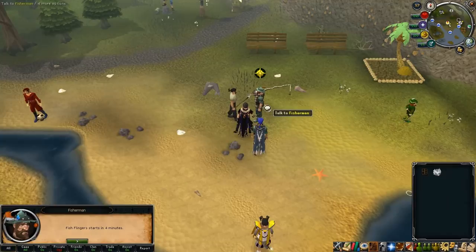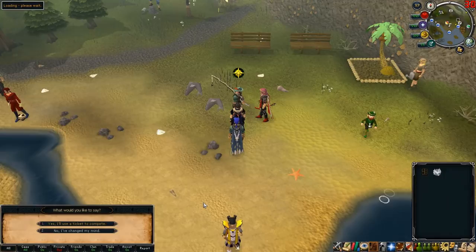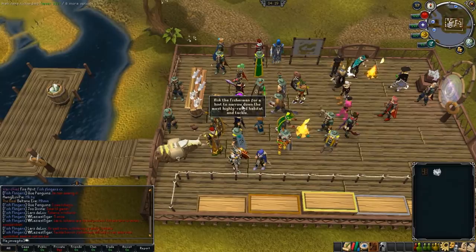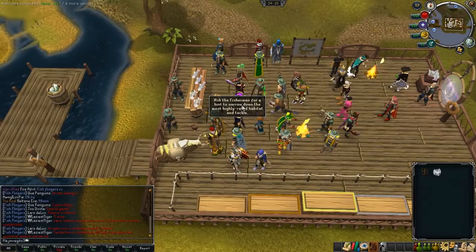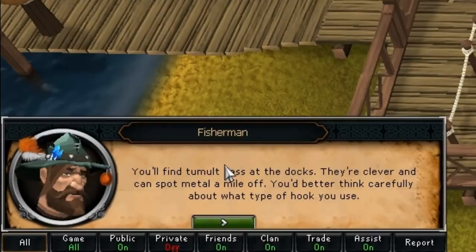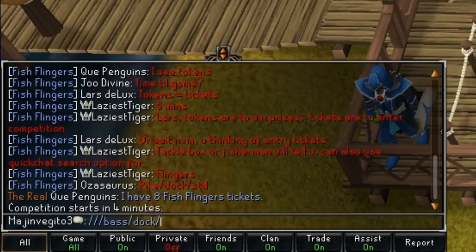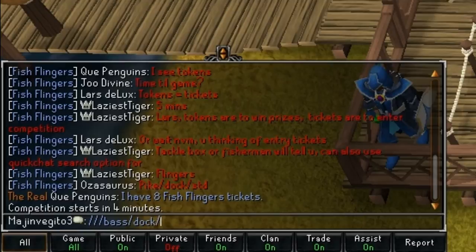When there are four minutes left before the start of the next game, you can have the fisherman teleport you into the waiting area by either talking to him or right-clicking on him. Once in the waiting area, I recommend right-clicking the fisherman in the western portion of the lobby and selecting 'get a hint.' Note the key portions of the hint: the type of fish, the fish's location, and a miscellaneous hint covering the bait, hook, and distance. For example, my hint for this competition was bass, docks, and 'can spot metal a mile off' which means a bone or wood hook.